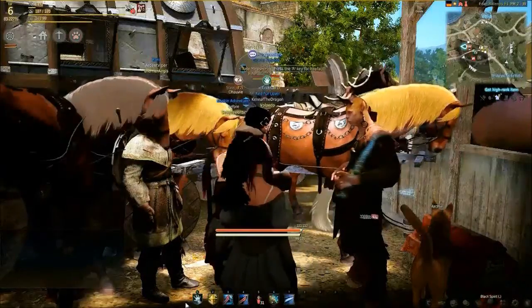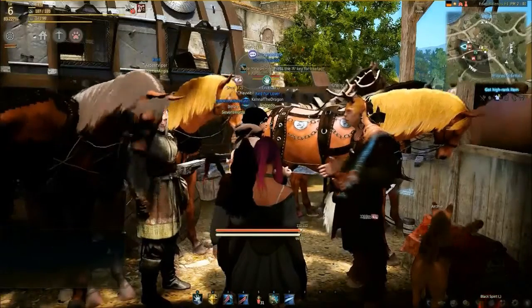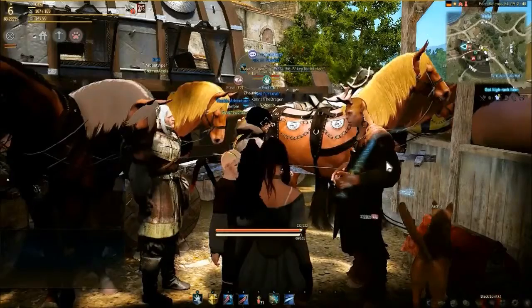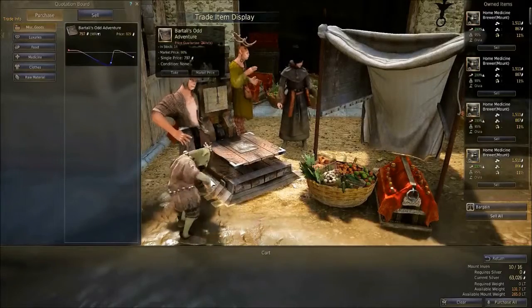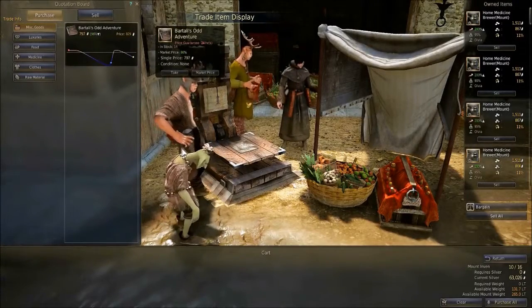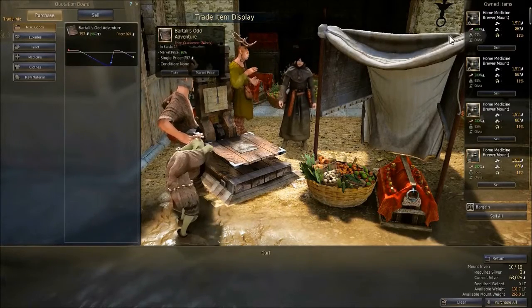Once you have your wagon, you can take it to a trade manager. You'll most likely start out with one in Velia. He offers a variety of items that have a decent stock on them, so you can trade these to the neighboring farms and to Heidel for some quick experience. In order to buy items, just talk to the trade manager and select trade. Make sure you have your wagon close by, as it will allow you to store items in your mount's inventory instead of your own.